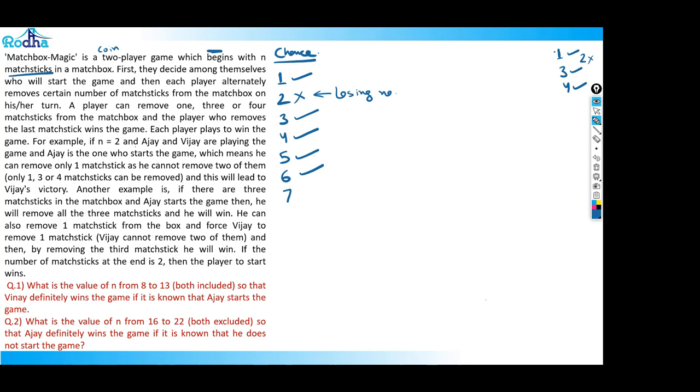At seven coins, it's a losing number for whoever's turn it is. If there are seven coins and I pick one, I end at six; if I pick three, I end at four; if I pick four, I end at three. So whatever I pick, I'm handing over a winning number to the other player. After picking one coin from seven, I've handed over six — which is a winning number for my opponent.